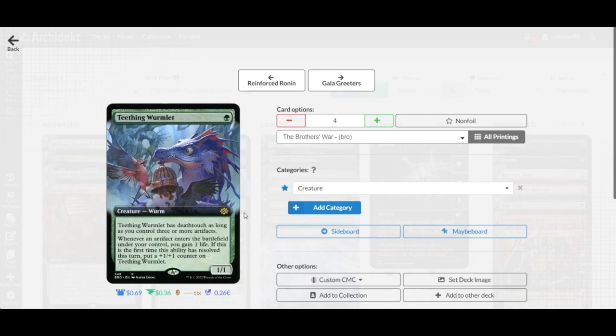The core card is Wormlet from Brothers' War. As long as you control three or more artifacts, whenever an artifact enters the battlefield under your control, you gain one life. If it's the first time that ability resolves each turn, you put a +1/+1 counter on it — so it starts as a 1/1 and grows into a 2/2 or bigger. Four copies ensure you can build an army of growing Wormlets.